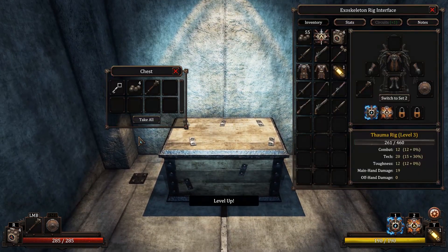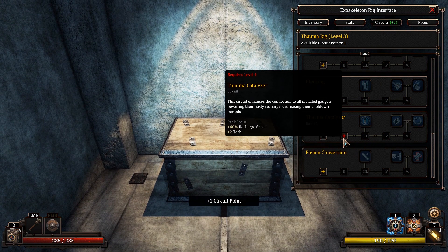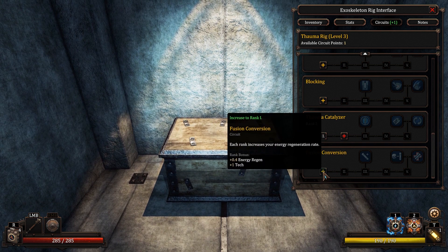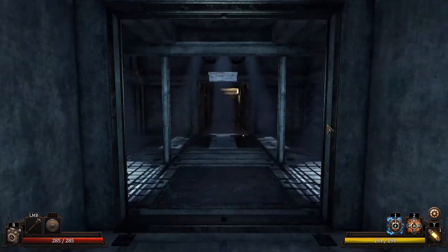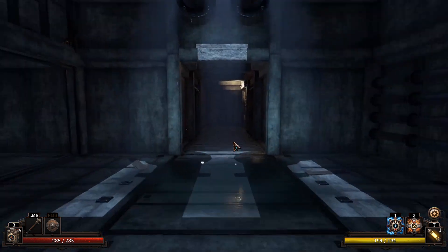Recruit Bone Crusher. I could have put on the Sledgehammer now that I think about it. Like, that actually would have worked really well. I gotta be level 4 to get the Thauma Catalyzer. If I do Fusion Conversion, we get a higher energy regen. It's probably worth it. I'm just gonna focus on casting at all times. Yeah, how do you miss a punch at a stationary object? If you ever tried punching a tree, sometimes you just miss. Those trees are wily.